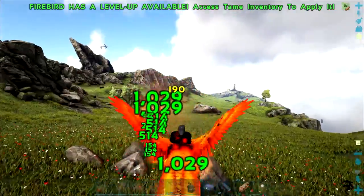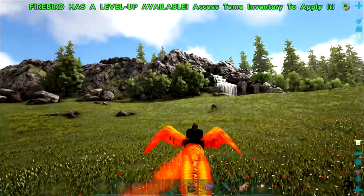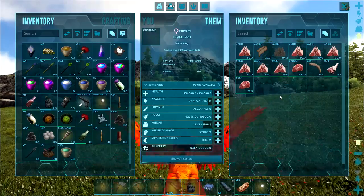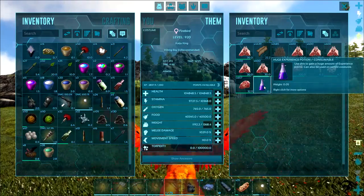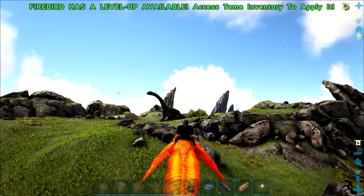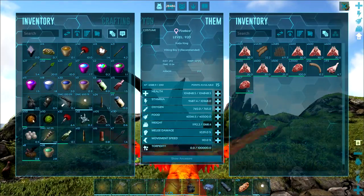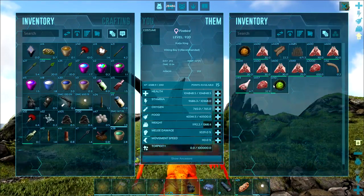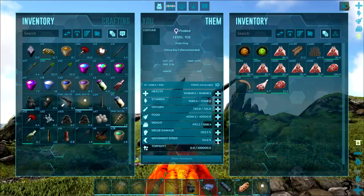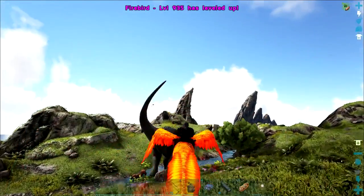Wow, this one's high level y'all — 560! Let's see how many levels we got now. Do I have any potions? I do have a huge experience potion — that's gonna be fantastic! Let's go attack a Brano — think we can handle a Brano? I don't know. I gotta get some speed on here y'all, I can't handle this slowness. We gotta have speed — it's a Firebird, it's gotta be fast! He's a T-top.